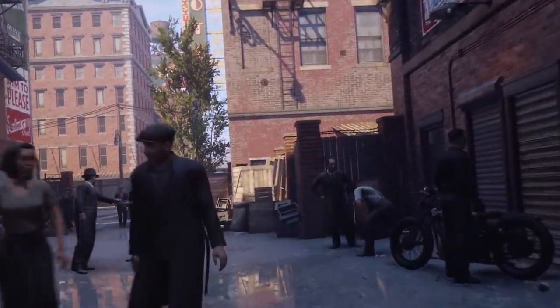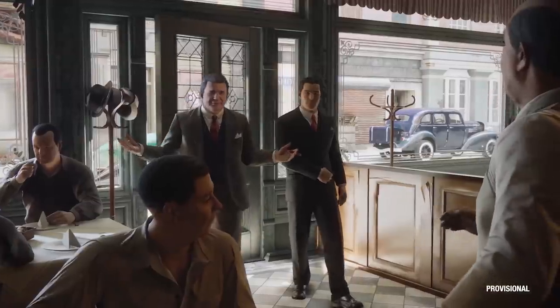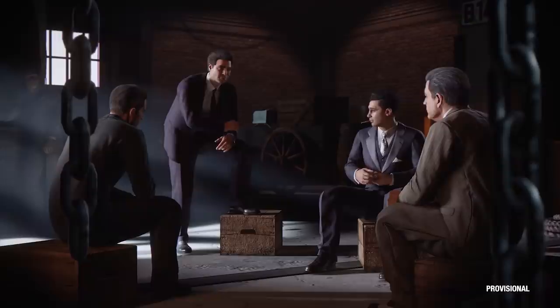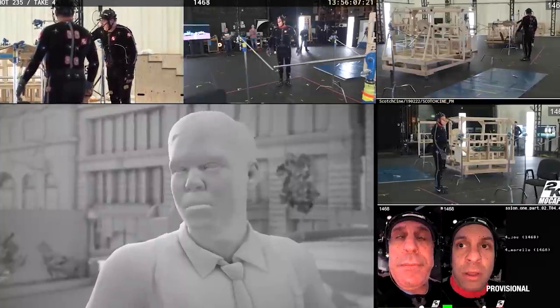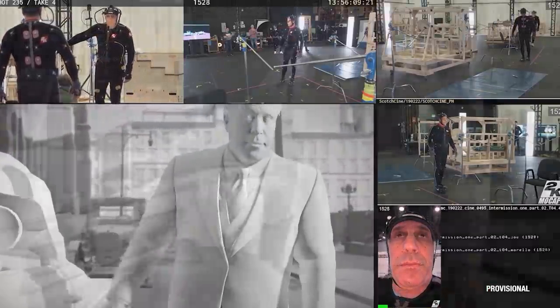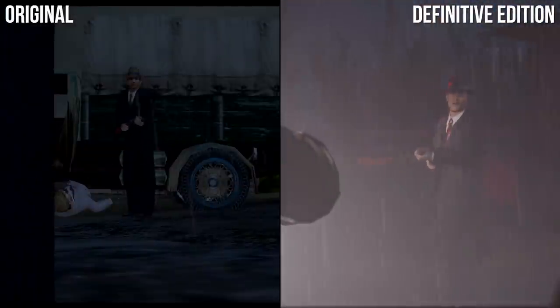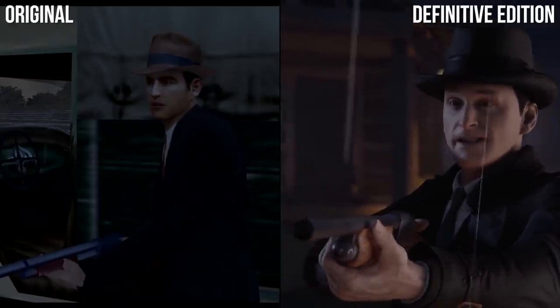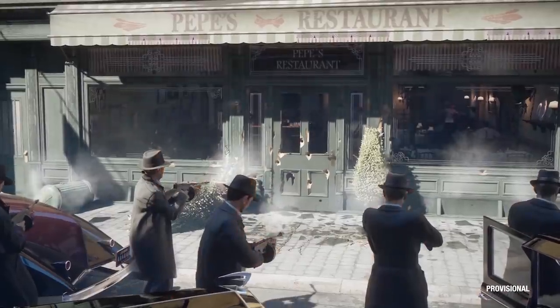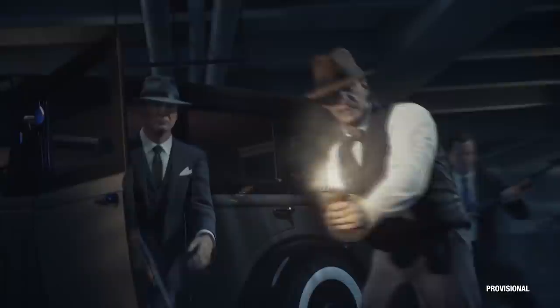No doubt the footage is impressive. We see reworked cutscenes and cityscapes, all a jump ahead of even the more recent Mafia 3 in visual quality. Thanks to its improved lighting, plus changes in approach to its facial motion capture, it's often unrecognisable at points. And yet, for long-time fans, it's good to see it sticks to the script. A sports racing mission makes a brief appearance, there's a shootout at a pizzeria and another inside a church — all memorable points of the original game.